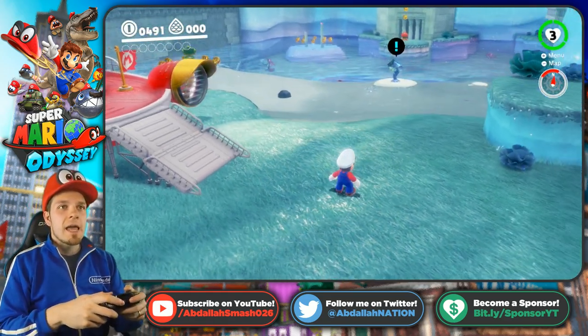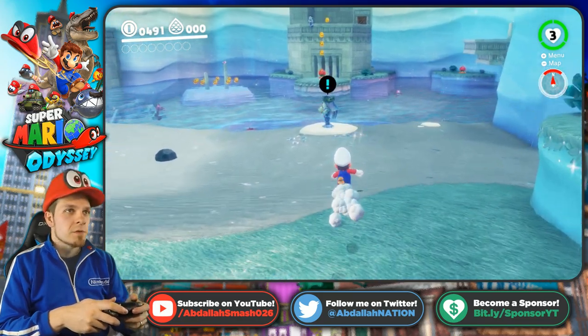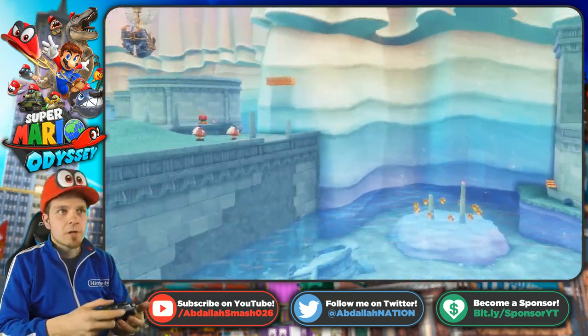According to the top left corner, we need about eight of the power moons in order to advance, so let's find eight of them and continue on.